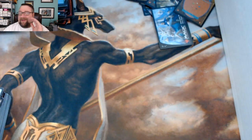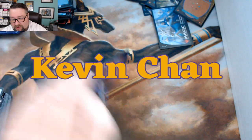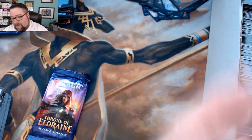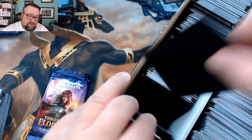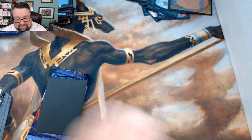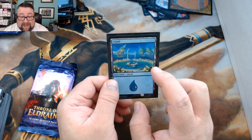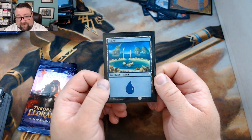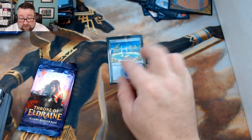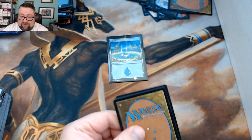Next we have Kevin Chan. Kevin, thank you very much for being a patron — greatly appreciated. Kevin is our oldest patron and I know him personally — he's a good dude, freshly married and enjoying life. For a foil basic he got a Dominaria Island — this is one of my favorite island arts in the history of Magic, and in foil it's even better.